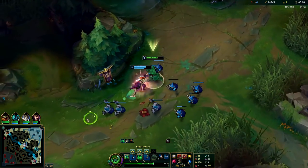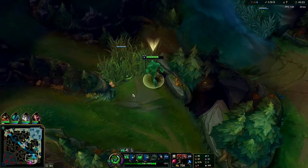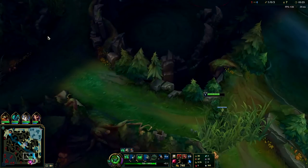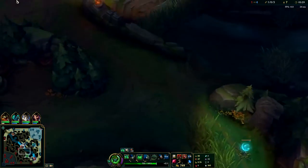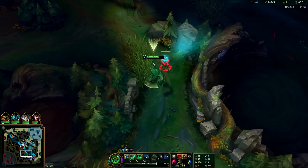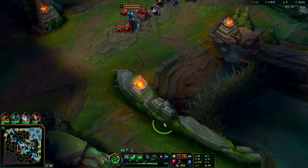I want to try to shove this wave in. Once you have two points in your E — normally when you start roaming, either with Mobis or two points in E — you become a lot better at it. When you only have one point in E it doesn't go quite far enough to reach mid efficiently. Once you have two points, that's when things get spicy.